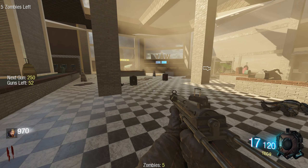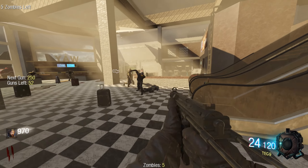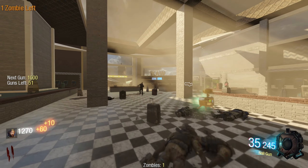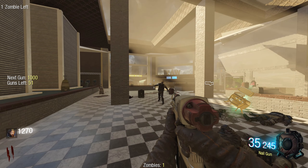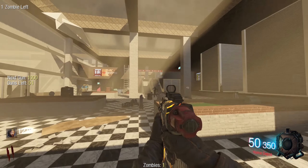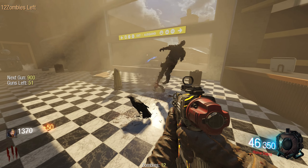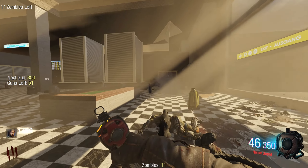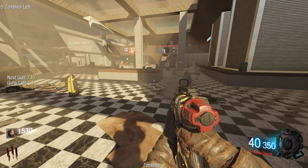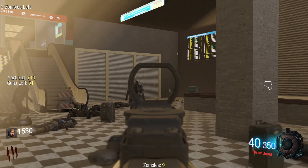There's a soul box. I'm not trying any Easter eggs or anything. What is this - is this a nail gun? I just pack-a-punched it - the Home Depot. Oh, another soul box. I'll come back to this map at some point and actually try whatever Easter egg you can do here.